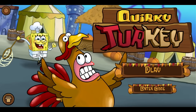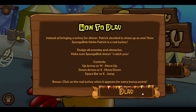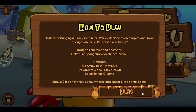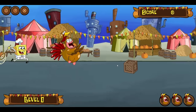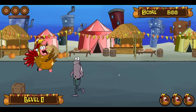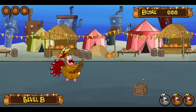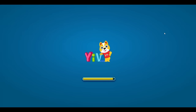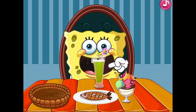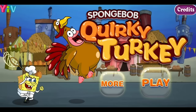Their most notable Thanksgiving game was probably Quirky Turkey. Instead of bringing a turkey for dinner, Patrick decided to dress up as one — now SpongeBob thinks Patrick is a real turkey. Patrick kinda asked for this by dressing up as the turkey he and SpongeBob were planning to eat. So you control Patrick and run away from SpongeBob, gradually moving up and down a street while avoiding obstacles. It's pretty much what you'd expect: run down the street, stay away from SpongeBob, jump over stuff and don't trip. I also found a watered-down version of this on the website YIV, which removes the instructions and the ability to move up and down the street. YIV hosted quite a few bootleg games, so I'm not entirely surprised.